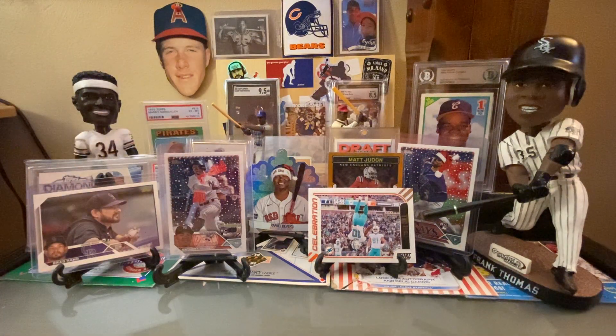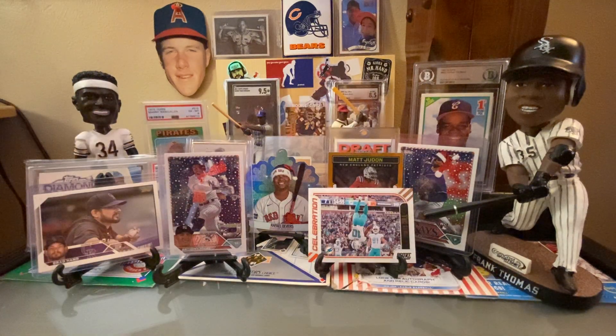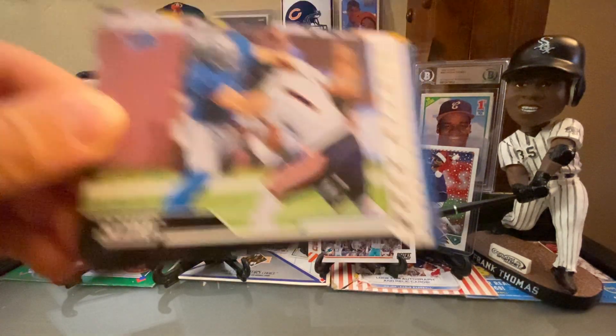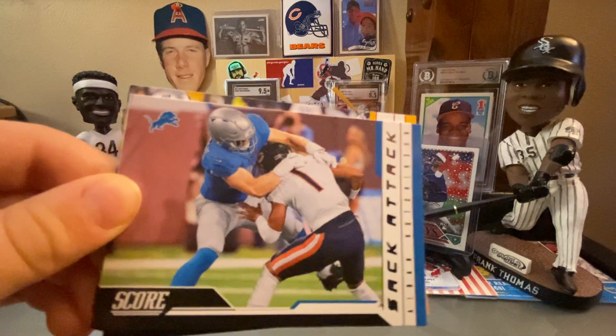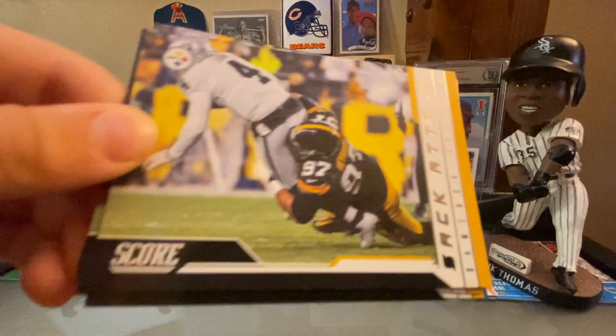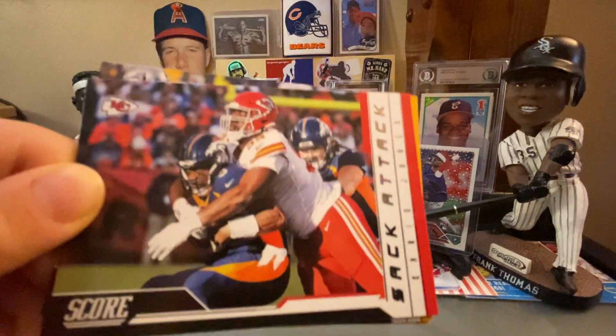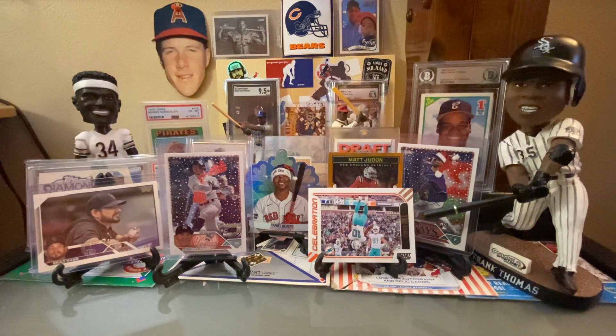Then I've got some Sack Attack cards: TJ Watt, Aiden Hutchinson sacking Fields — he's a monster — Cameron Hayward, and that's the base. Then a pink one of that Cam Hayward, and Chris Jones as well, plus the Cameron Hayward pink parallel.